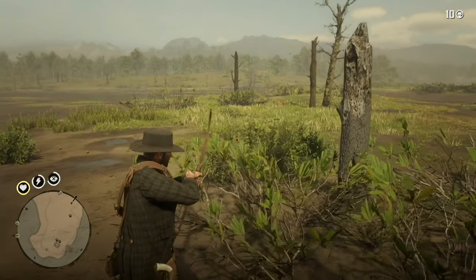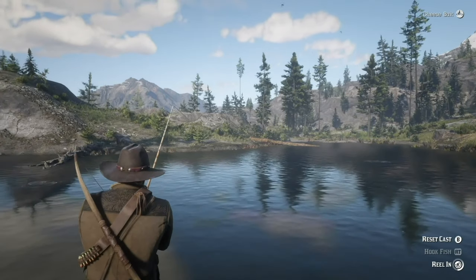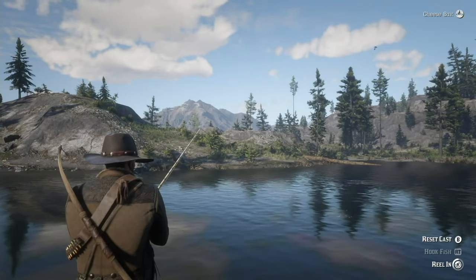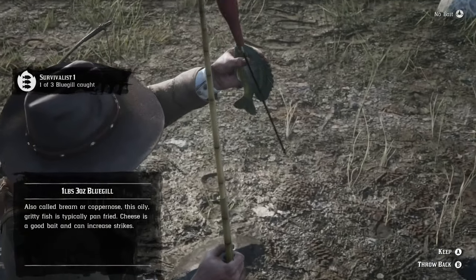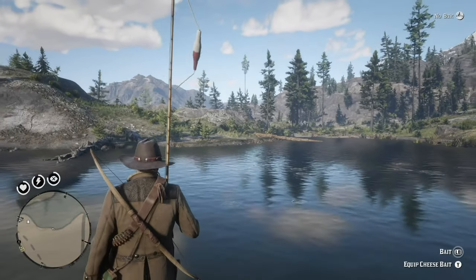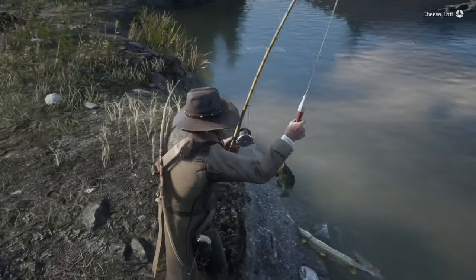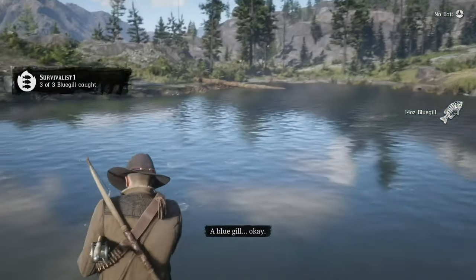I'm going to start with number one. This involves fishing. In order to start it, I went up to Cattail Pond and started fishing for bluegill, because you need one bluegill to start the whole challenge. Bluegill — nice. And now Arthur just needs to catch two more bluegill at Cattail Pond in order to finish the first survivalist challenge. That easy.